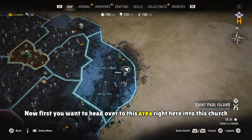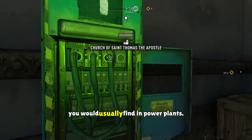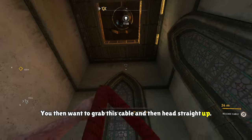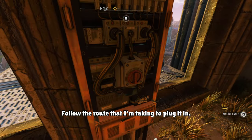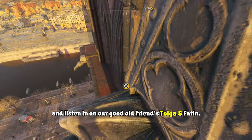First, you want to head over to this area right here — into this church or cathedral, whatever it's called — and then you want to find some cables that you would usually find in power plants. You then want to grab this cable and head straight up, following the route I'm taking to plug it in. Once you do that, you'll be able to access this radio and listen in on our good old friends Tolga and Fatine.